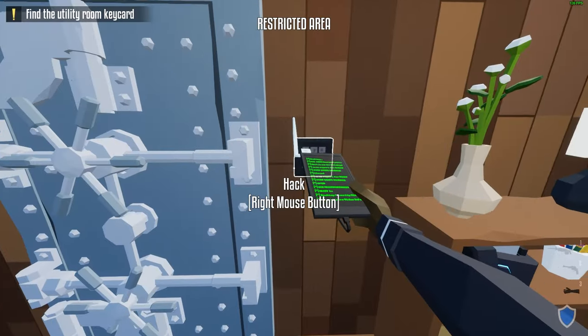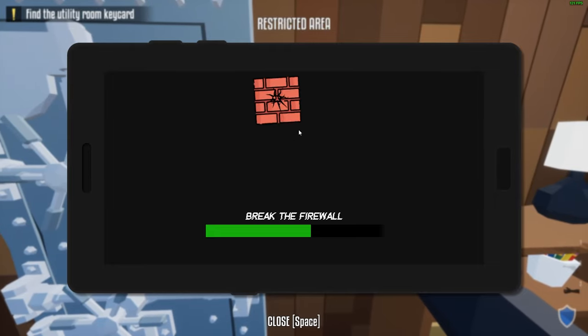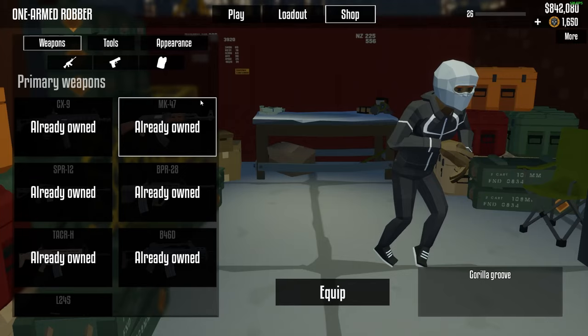Next we have the hacking device. You right-click on any keypad — a vault door or any other door — and then click on the brick walls. If you click fast enough, the vault will open without setting off the alarm.